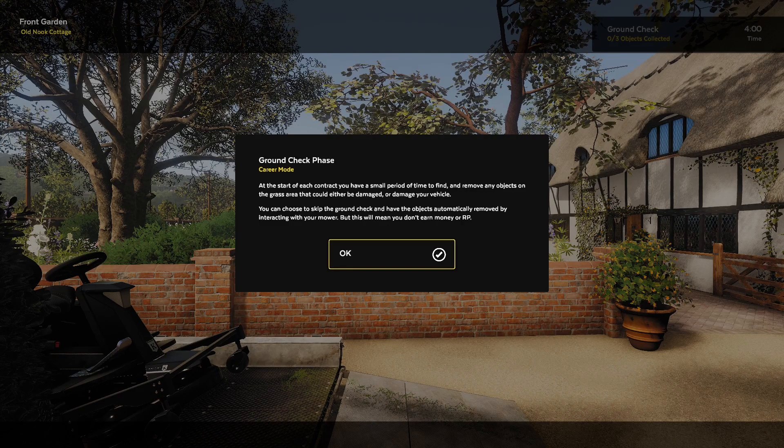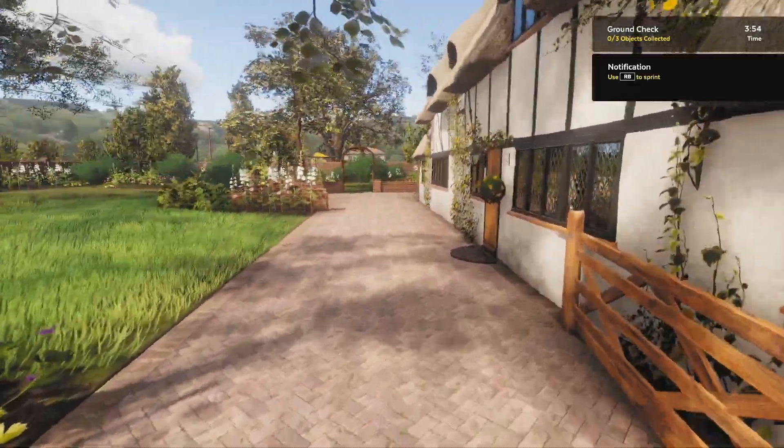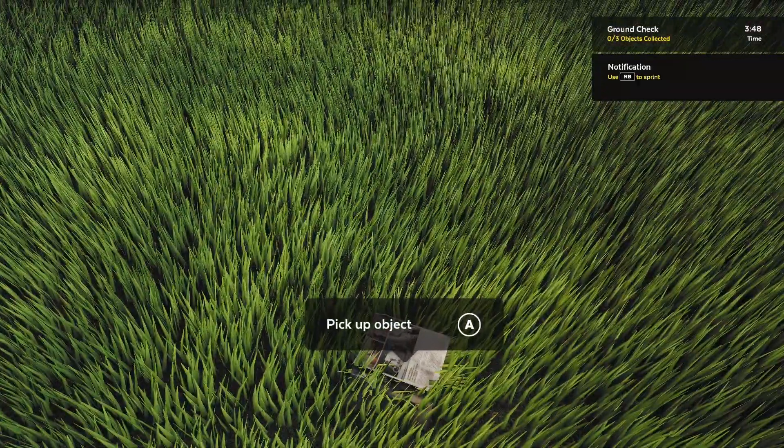The ground check phase — at the start of each contract you have a small period of time to find and remove any objects on the grass area. They could either be damaged or damage your vehicle. You can choose to skip the ground check and have objects automatically removed by interacting with your mower, but this will mean you don't earn any RP. So I guess we need to start looking around — aha, there's something, let's pick this up.